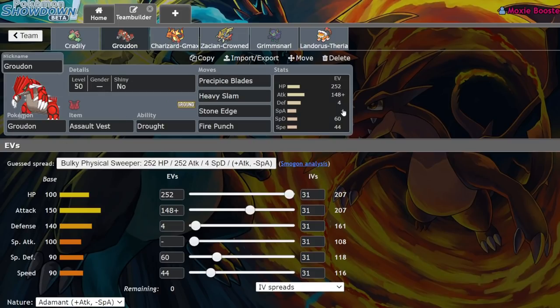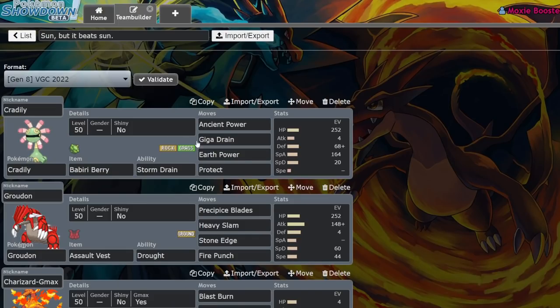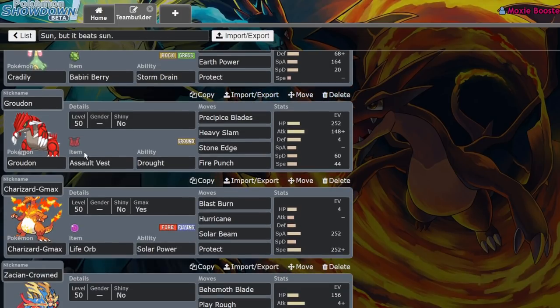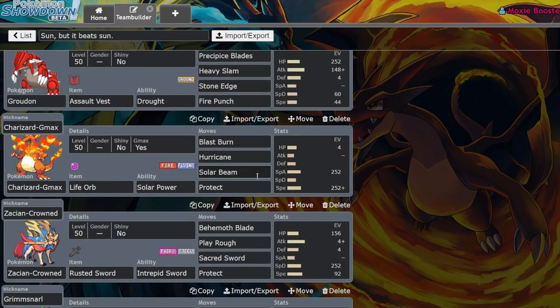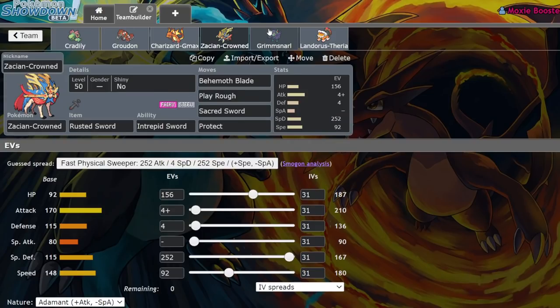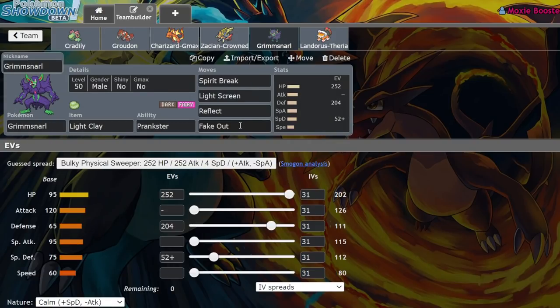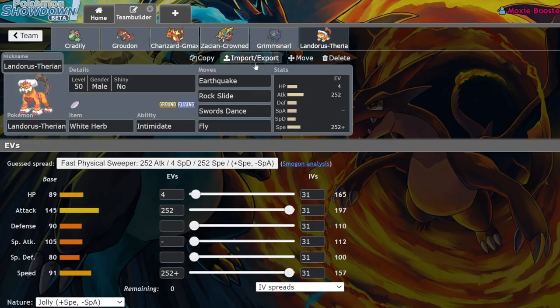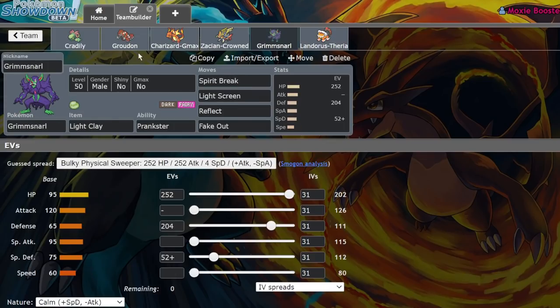We have an Assault Vest Groudon where I lowered the attack and increased the speed, because at this point I'm just being petty versus Sun — I just want to be faster. We have Life Orb Charizard G-Max running Solar Beam over Ancient Power. Zacian Crowned with Behemoth Blade, Sacred Sword, and Play Rough on a special defensive set. Grimmsnarl, but I've dropped Thunder Wave for Fake Out, because Fake Out on lead with Charizard is super nice. While I do lose speed control, a lot of the time I'm clicking Max Airstream anyway. And we have Landorus-Therian, which does phenomenally into Sun — Earthquake, Rock Slide, Swords Dance, and Fly. We intimidate the Zacian or Groudon, and things get really annoying when we have a plus-two or plus-four Landorus behind screens.